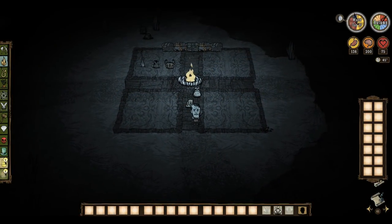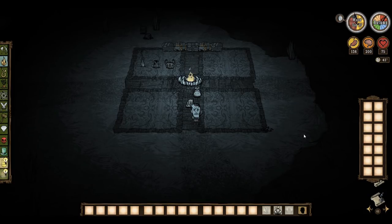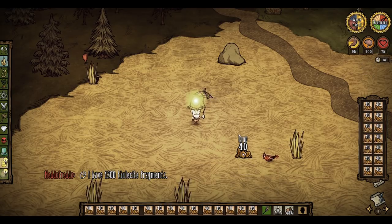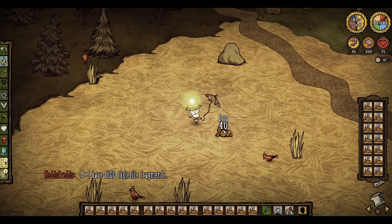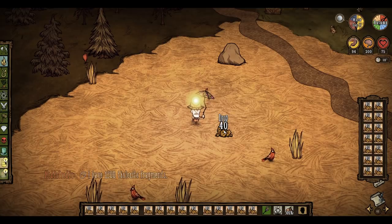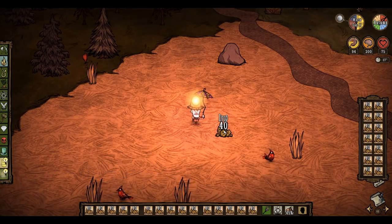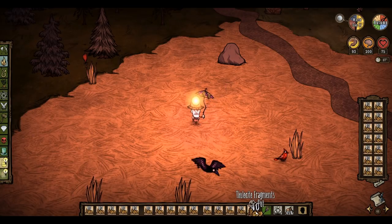The final backpack, which is arguably the best one, cannot be crafted and is only dropped by Krampus with a 1% drop chance. The Krampus sack is incredibly valuable, as it has 14 inventory slots and doesn't slow you down like a piggyback does. It's also worth noting that 14 inventory slots is almost double your normal amount. With the Krampus sack, you'll have a grand total of 30 storage slots, including the phantom left-hand slot.